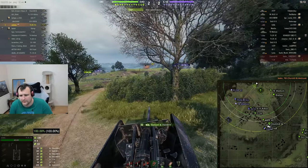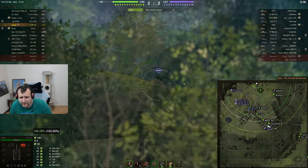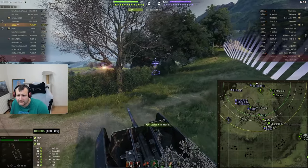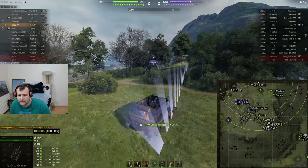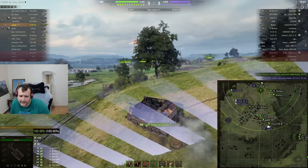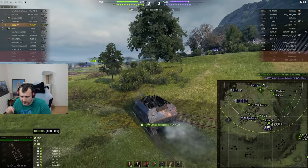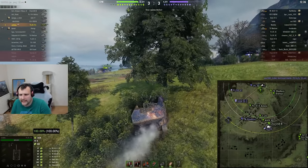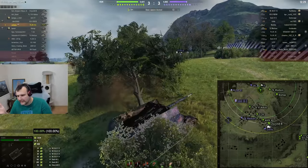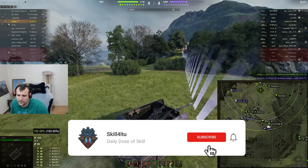Meanwhile Churchill is trying to escape but we are obviously not going to allow that. Look at this crazy performance — this is already a pretty damn good game. Considering we only have 460 HP, what we are doing here is pretty damn good. What's so great about this vehicle is it has crazy mobility for a tier 5 toaster — usually toasters cannot relocate, but this one can. Relocation of this vehicle is pretty damn good. And the gun penetration, like I said, is just ideal — we really can't complain.